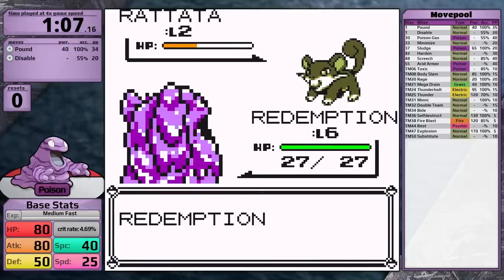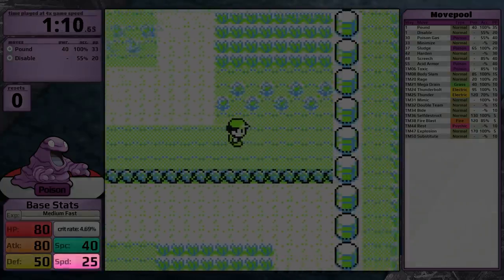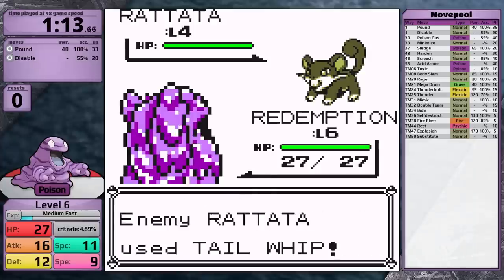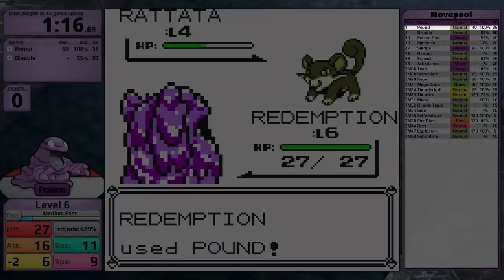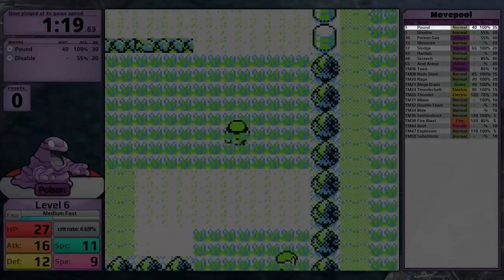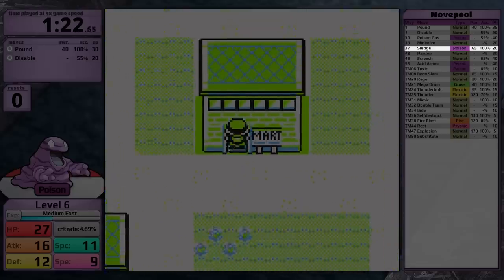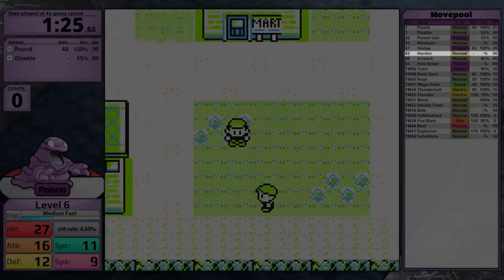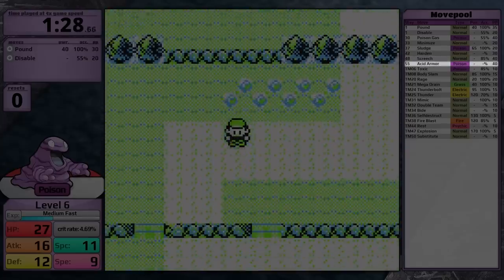However, Grimer does have some things going for it. For base stats, Grimer has 80 HP and Attack, 50 Defense, 40 Special, and 25 Speed, giving it a 4.69% chance to crit, which is not very nice. That said, for a first stage Pokemon, 80 base Attack is really good, and its movepool supports this. It starts with Pound, and then gets the best poison type STAB move in the game — Sludge — which has base power 65 and a 40% chance to poison the target. Grimer also gets two great badge-boosting moves: Harden and Acid Armor.